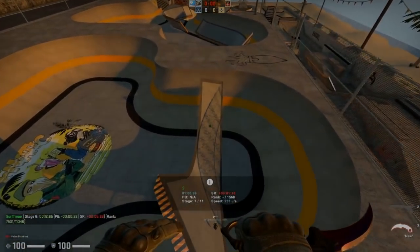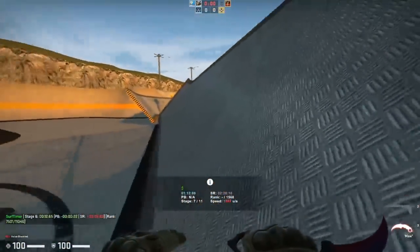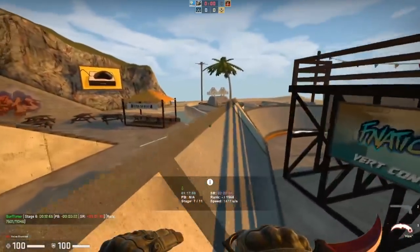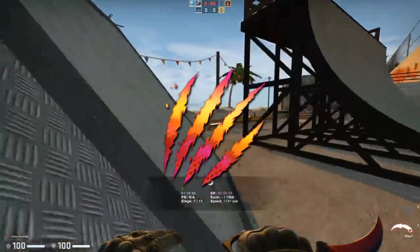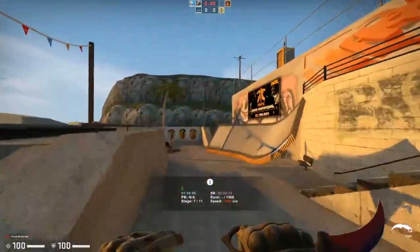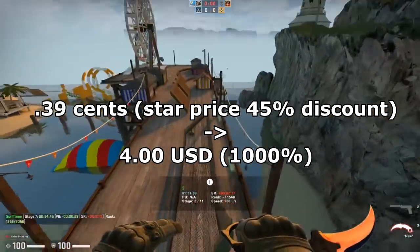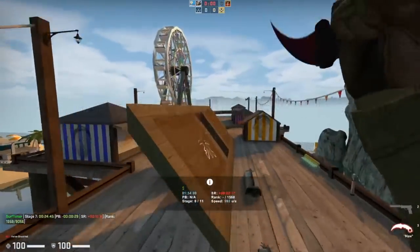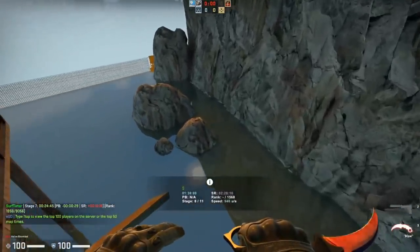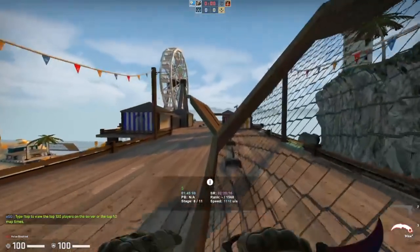Spending all your stars on cases is still a pretty solid option, as you're going to make money on them as long as you hold them past the operation. However, it's not actually the best way to make profit during this operation. For example, look at the stickers — if you spend one star on a sticker and end up getting a battle-scarred holo worth around $4, you actually make a ton of money, because the one star spent is worth around $0.39 after tax and the battle-scarred holo is worth $4, which means a massive profit of around 1,000%.